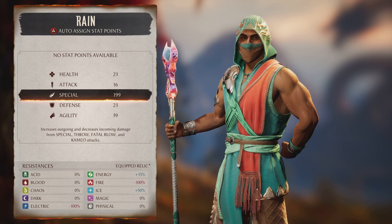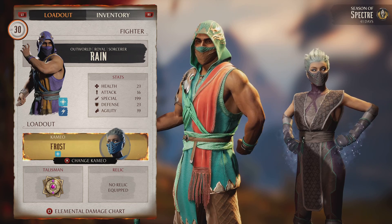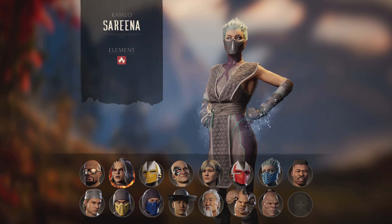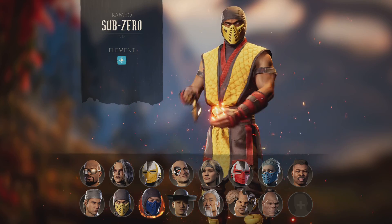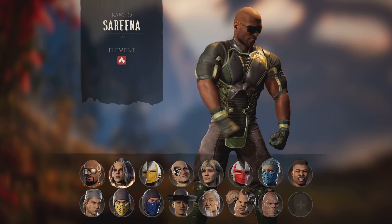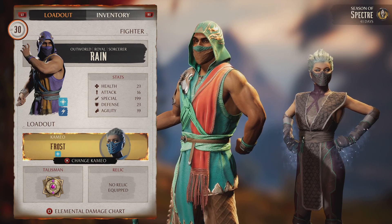I put all of his stats into special because of the moves we're going to be using. The loadout I'm using is Frost, because Frost is kind of the most safe cameo I could think of for doing this. You could probably use Serena also if you want. Sub-Zero might be good also. Those three — but Frost is the main one.